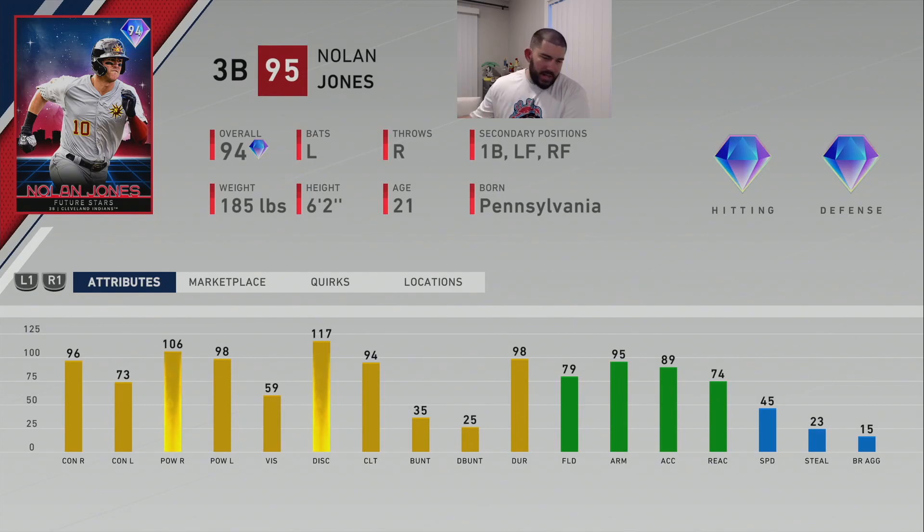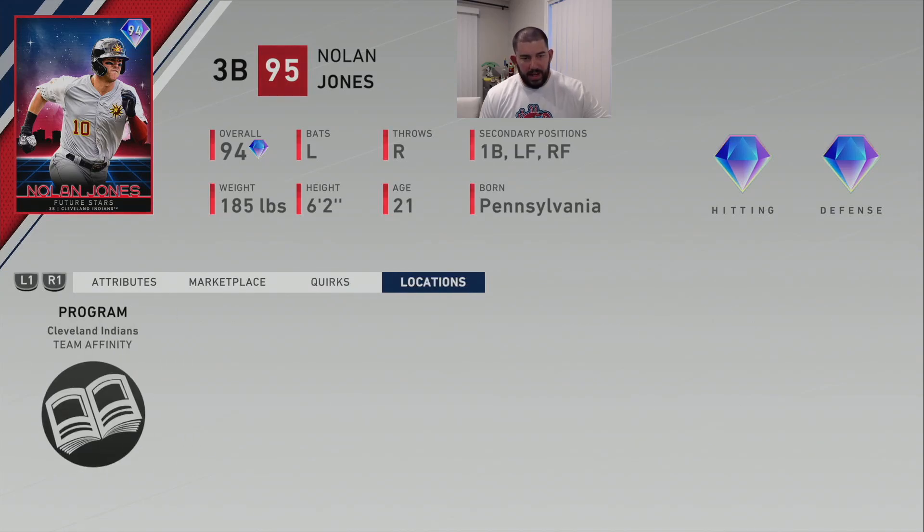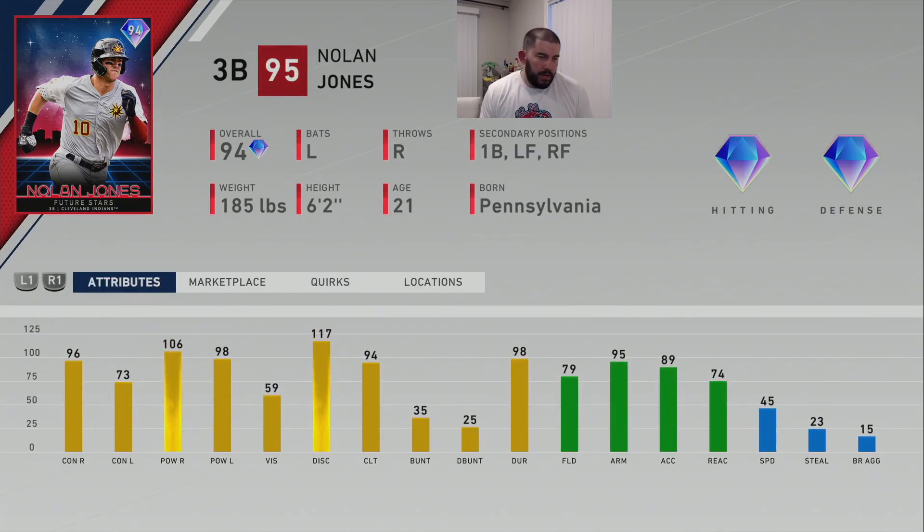Let's look at his quirks: Bomber, Walker, Cannon, Sniper, Pressure Cooker, Unbreakable. He's going to have a tremendous arm and hit the ball very hard. He doesn't have the contact quirk but does have Walker, which is nice for walks and check-swinging. He lands at number five — his 59 vision and his swing style keep him here, though his power vs. righties is tremendous. He could potentially be ranked higher; it's very tight once you get into the top five.